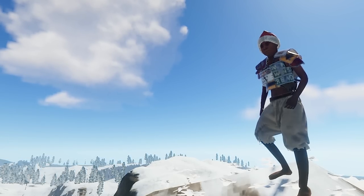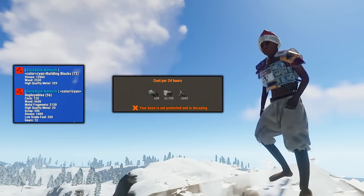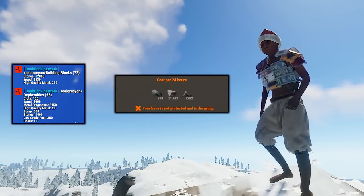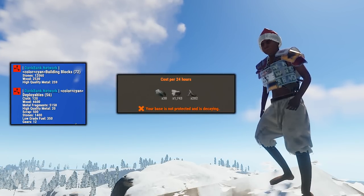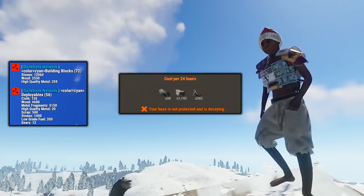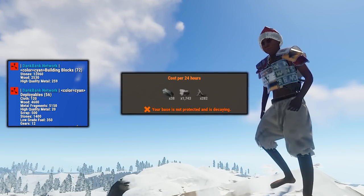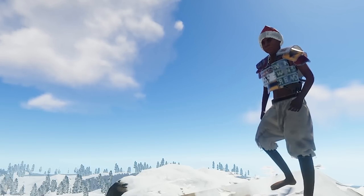Talking about costs: it's only 12,000 stones, 2,500 wood, and about 250 high qual, with an upkeep of 38 high qual, 1,700 stones, and 282 metal frags. Obviously you need to add a bit onto that for the door cost and deployables, but that stuff's pretty easy to get over time once the base is nice and secure.